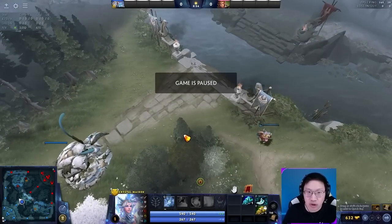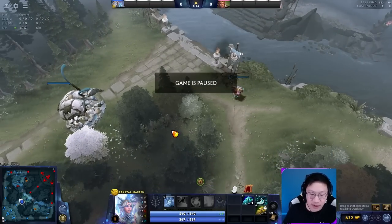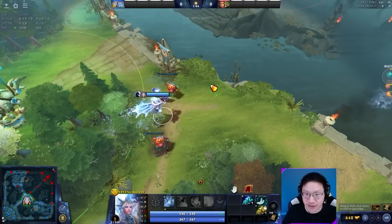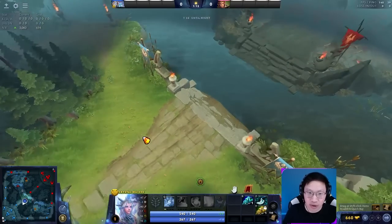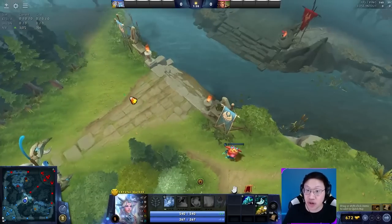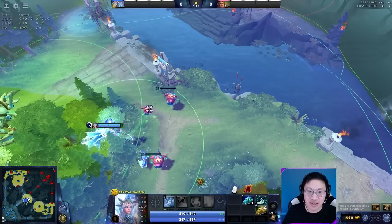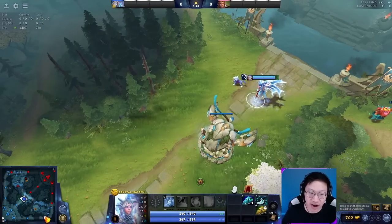In the mid lane there will almost always be one observer. There's no guaranteed way to know which side it's on — there are some tricks you can do to check, covered in a future video. If you had to blindly guess, the most common spot is over here because you can place it from the trees to avoid being spotted. The ledge here and the ledge here are the most common. Higher up you'll see sneaky placements trying to avoid dewarding, like in the middle or back here, to avoid the common dewarding sentries at the beginning of high level games.